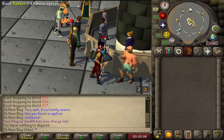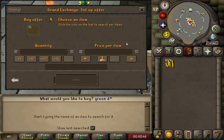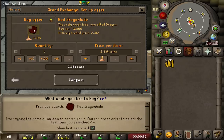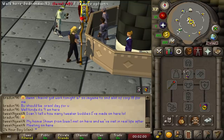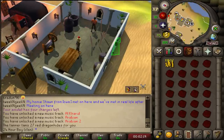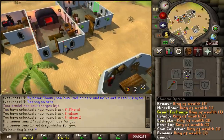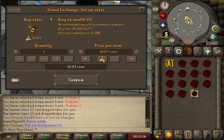I need some money to train Prayer, so I'm going to use this 100k to buy green dragonhides. They're 2.3k each, vials of water are 200 GP each. You teleport to Al Kharid with your glory, trade the tanner, tan the hides, and then teleport back with a ring of wealth. Check prices to see what works best. If your ring of wealth runs out, just sell it and buy another.